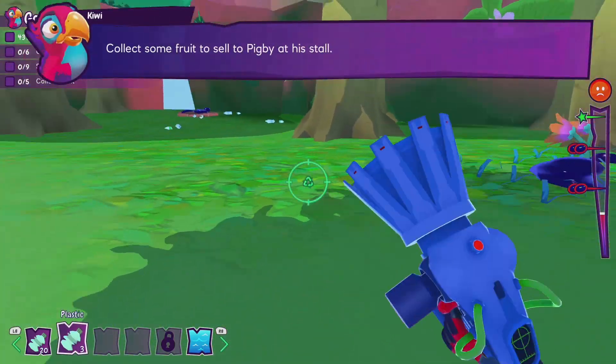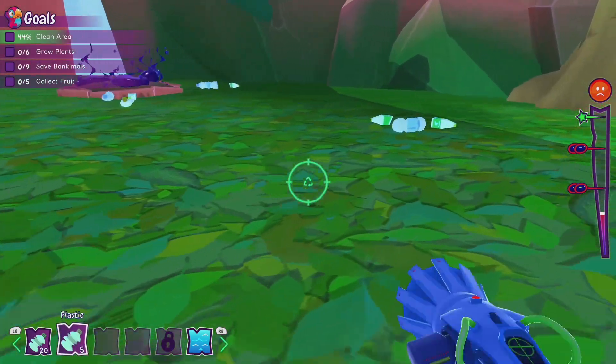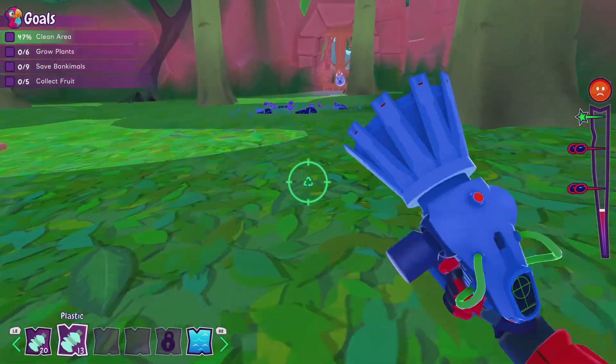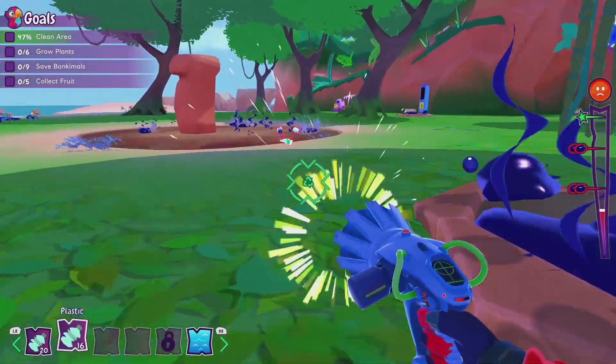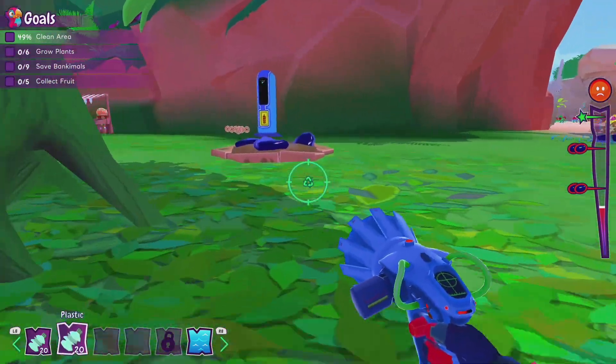I'd like some fruit to sell at Pikmi's stall. I'm ignoring those messages from the parrot — we'll get there. Clean up the plastic first. We've got a couple more left. There we go, that's everything.